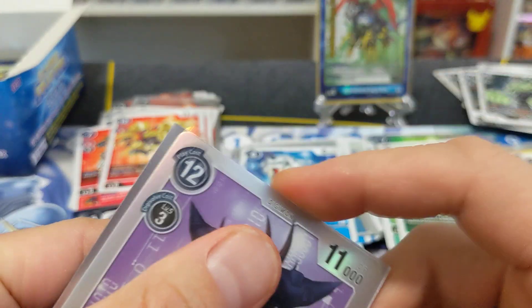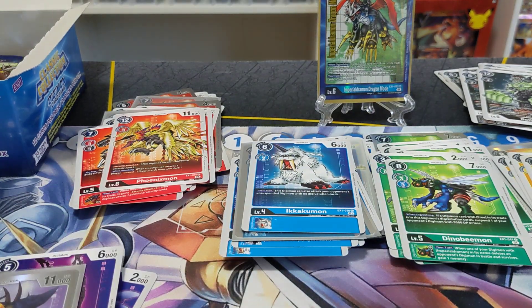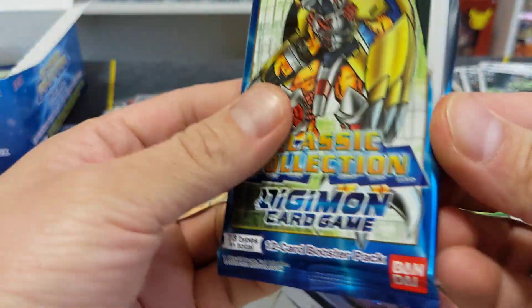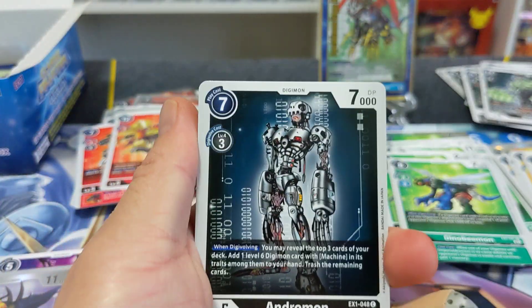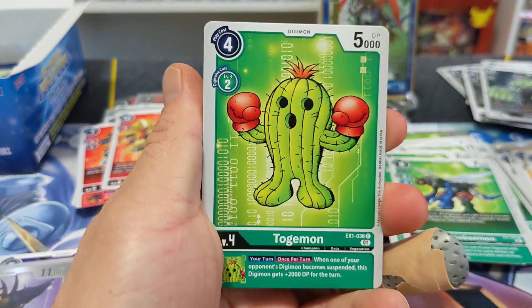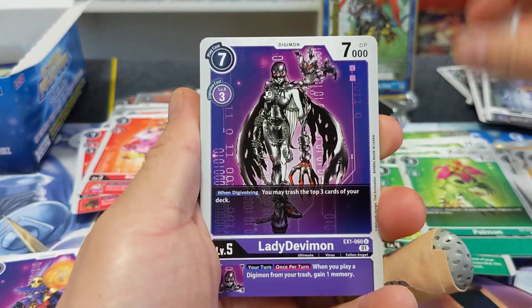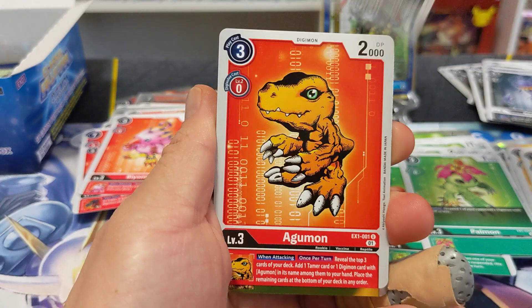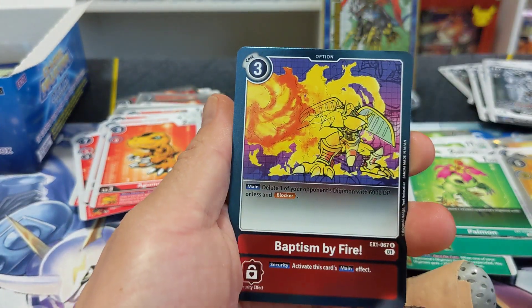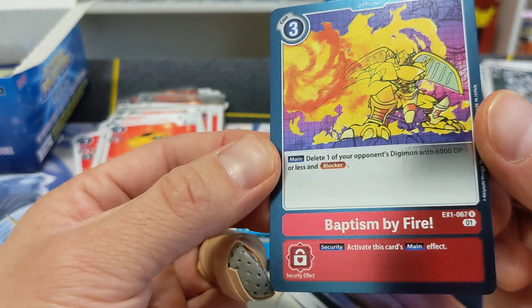Another Diabormon. I do want to build a Diabormon deck. I remember playing against one at FlipTable and just getting absolutely destroyed. Those tokens just kill me — every time you're attacking, one of the Diabormon abilities lets you play a Diabormon token at level six for free, and they're just building up their board state. MetaOdumon. Another Agumon, a Leomon, and a Baptism of Fire — delete one of your opponent's Digimon with 6000 DP or less. You get to delete with a Blocker.